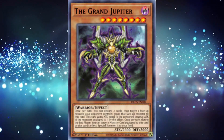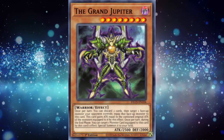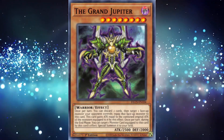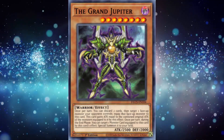Stealing monsters during the end phase just isn't as good a bonus as a one-sided skill drain. Maybe if they made him into a hero card a la Terra Firma, he might have had a bit more use with the actual archetype behind him, but this is the GX manga, where logical card design goes to die. He does look cool, so he got that part of being an Aster boss monster right at least.